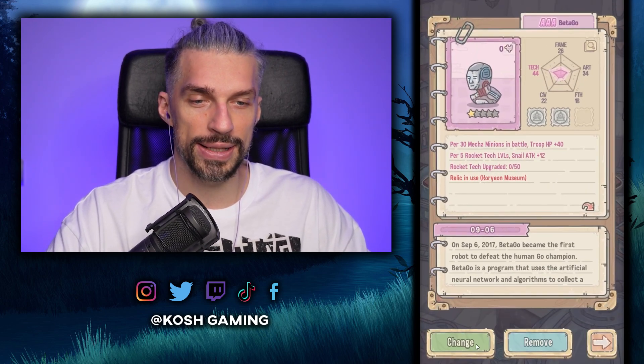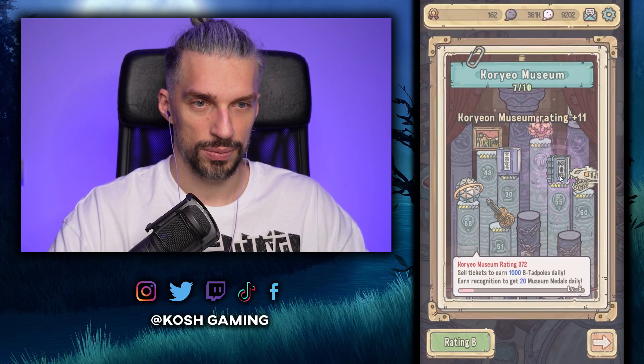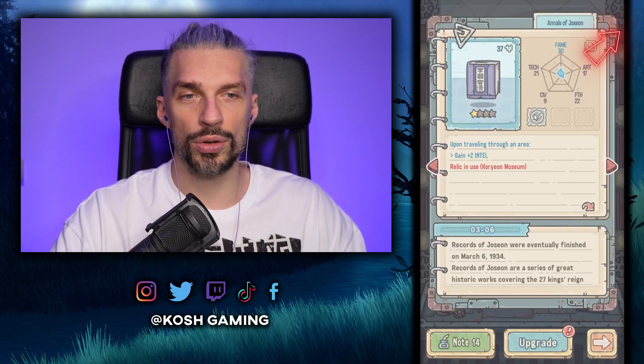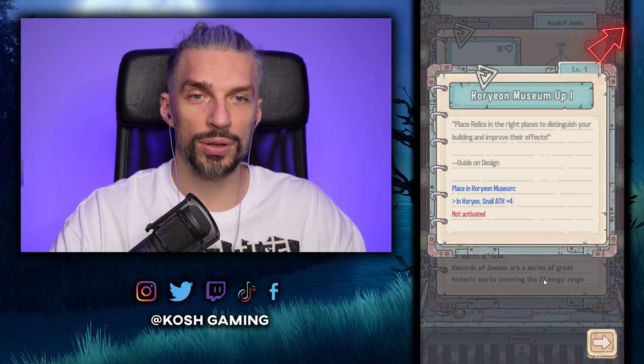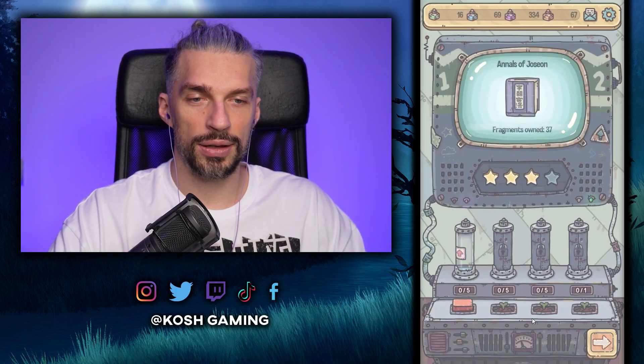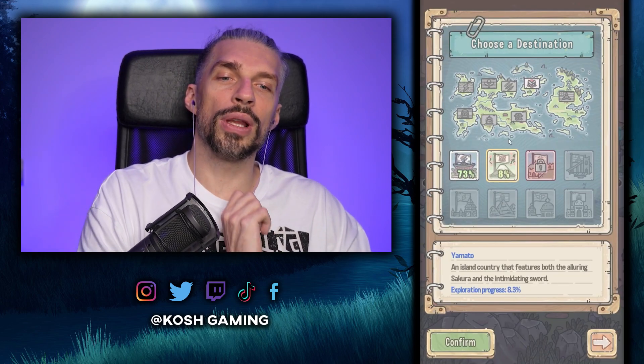We can change one relic for a higher rating. I also want to upgrade the Joseon since it belongs to the museum and will be there at all times — it can get some attacks, and the better it is the more museum points we get. We're out of blue items though.